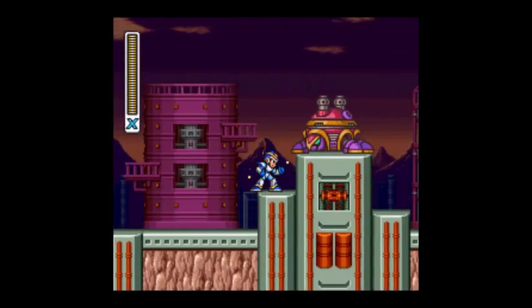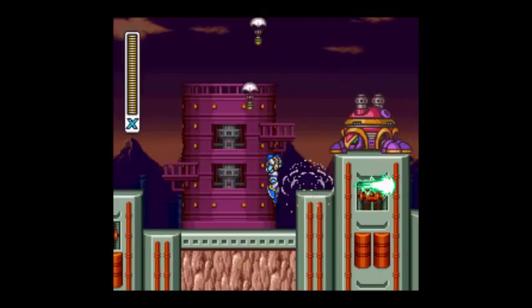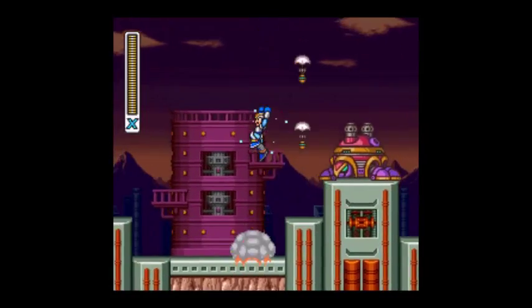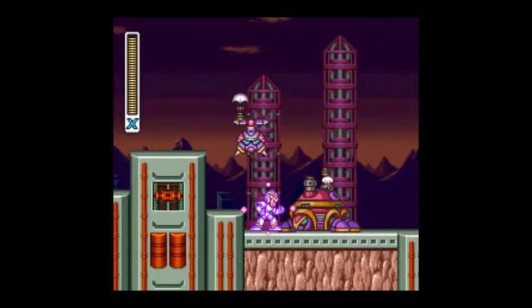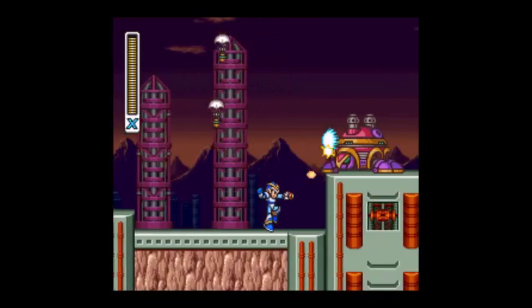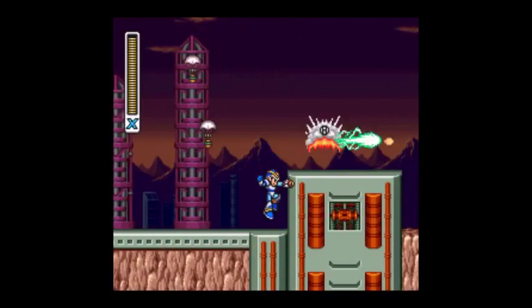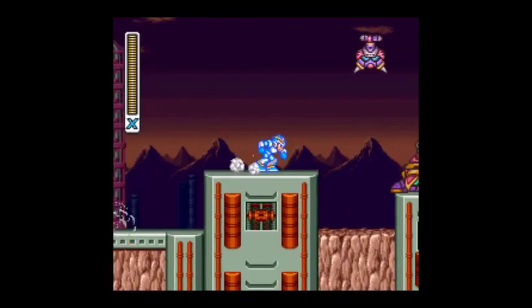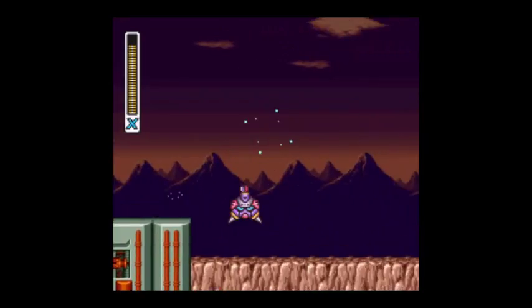Although I never really think it's a good idea to split up — people always die when you split up. Working together is key in most wars. But anyway, here's Sigma Stage 1. We start out with some mountain areas and a whole bunch of these pink guys, which are really annoying in some areas — and when I say some areas, I mean this next part.